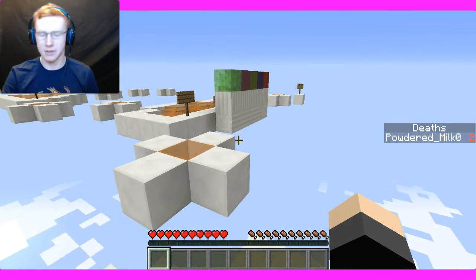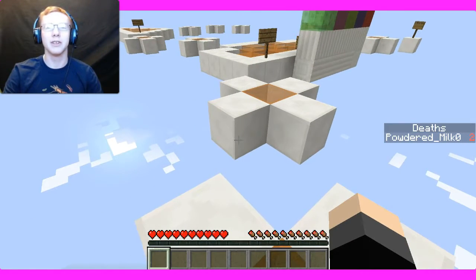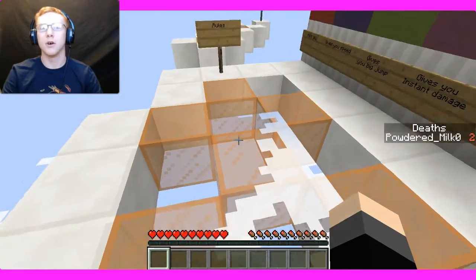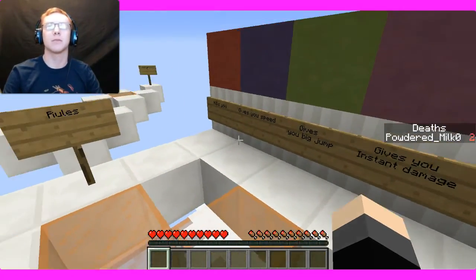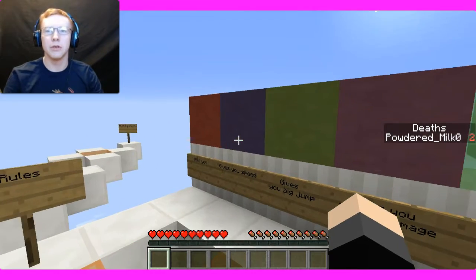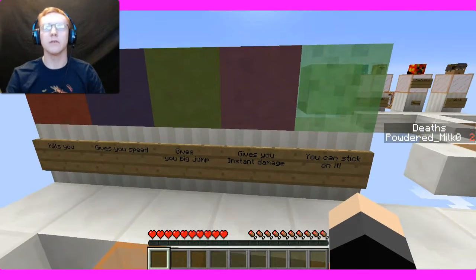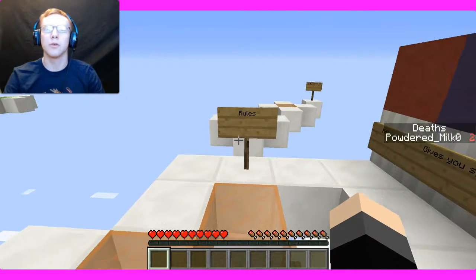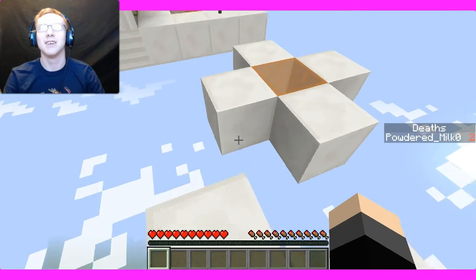I have no idea how this is going to play out. Before we start, we're going to take a look. I'm only going to eat one. Don't mind those two on the side, I was just trying to figure out how this place works. Anyway, the red kills you. Blue gives you speed. Green gives you a jump boost. Purple gives you instant damage. And you stick to the slimes. Here are the rules: do what you want.